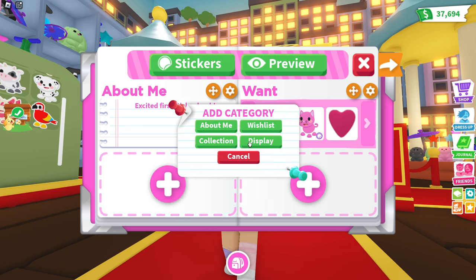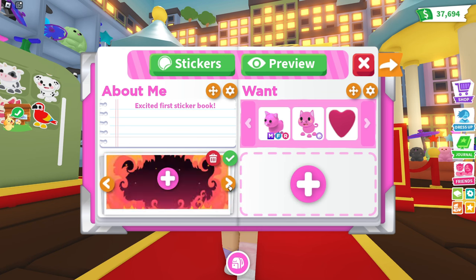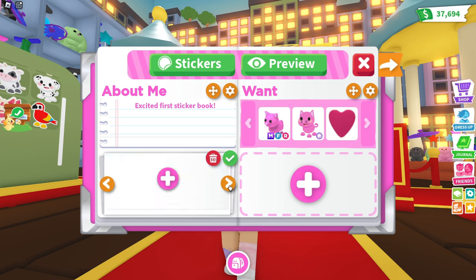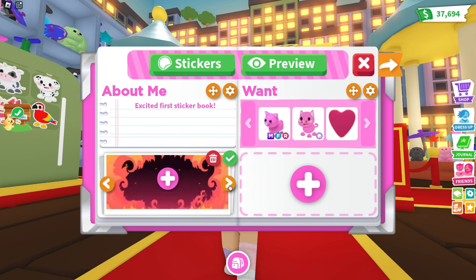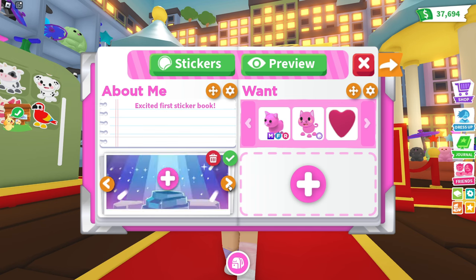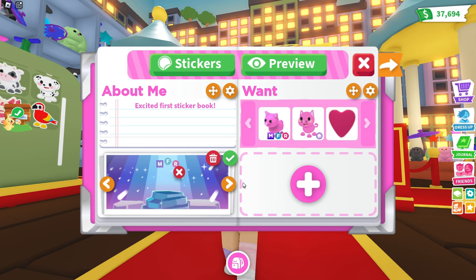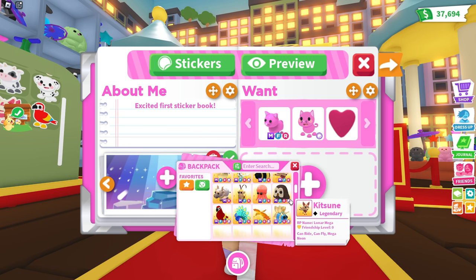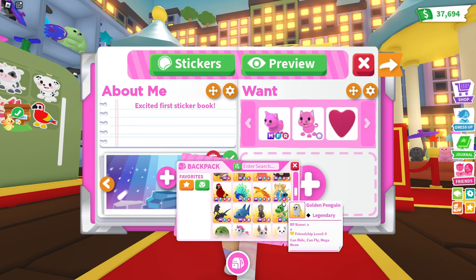So let's do a display. We can change it — wow, there's all kinds of different backgrounds that we can go with as well. I'm kind of loving this one. And then let's add, do I want to add my alley corn or what else do we have here? I'm excited — this is so cool.